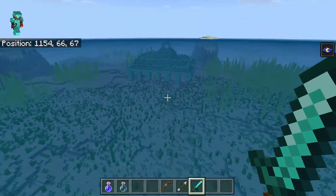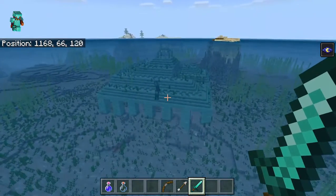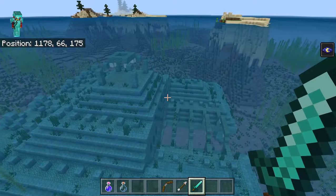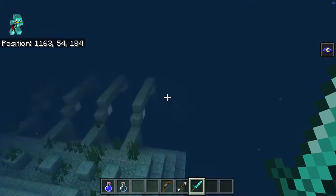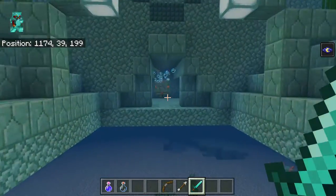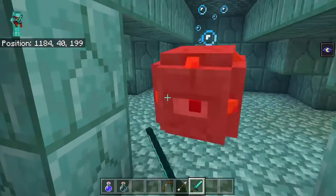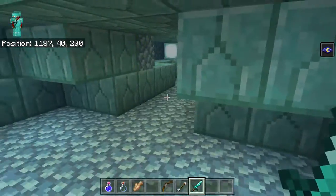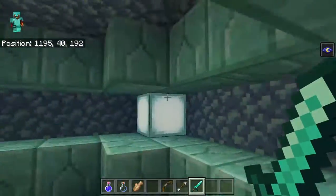Ocean monuments are guarded by two types of creature - the Guardians, which will be easy. Sorry for the squid because Guardians like killing squid. It's best to tunnel through the roof rather than use the main door which is completely confusing. That's a Guardian - a normal Guardian, they're pretty small but pretty powerful. They dropped fish - pretty boring drops actually. This can be very confusing so I'm just going to mine through the wall.